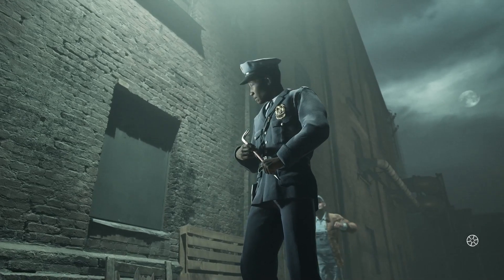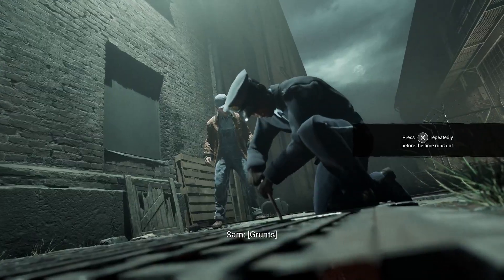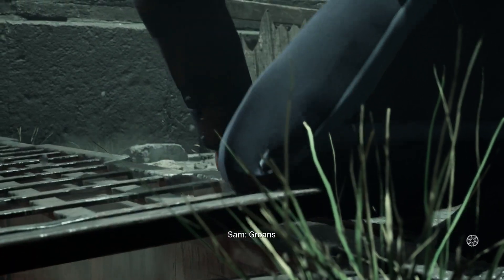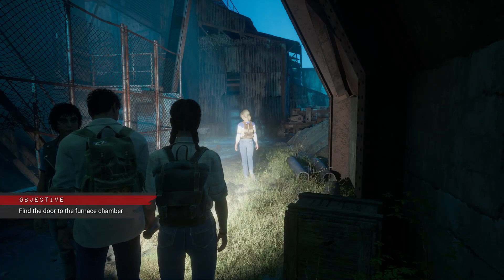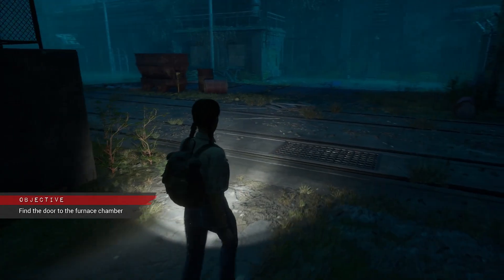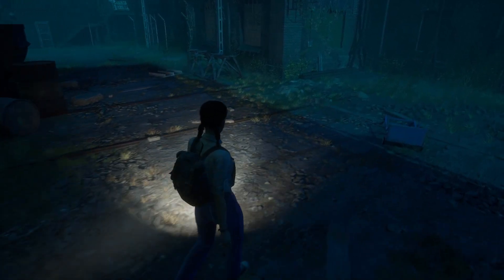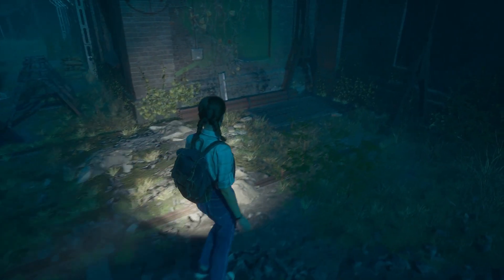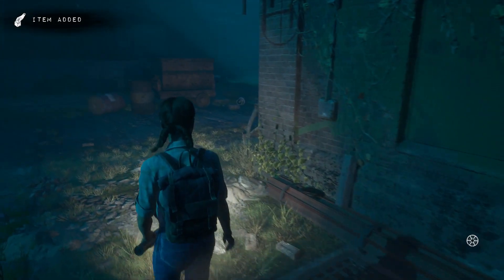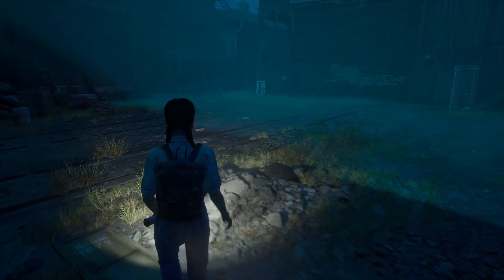To get trinket number 6 you have to make sure that you don't snap the crowbar in Chapter 1 — as Sam you have to open the grate and not fail the QTE. Then when you play as Linda you will be in the same area as Sam was; turn around and head left and go straight forward to the grate that Sam went in and you will find the crowbar. Head left and walk diagonally to the left — straight ahead is some double doors that you use the crowbar on — and enter to get trinket number 6.